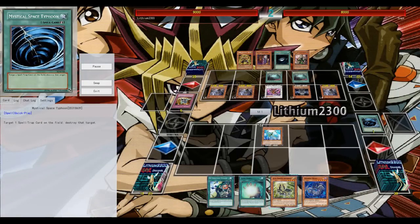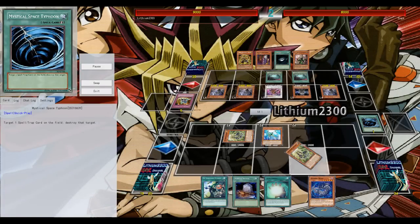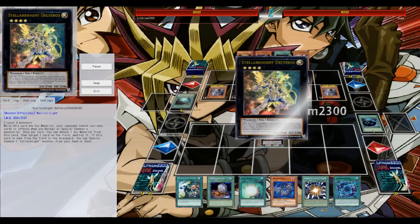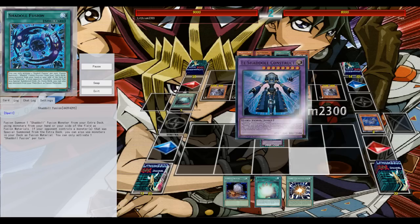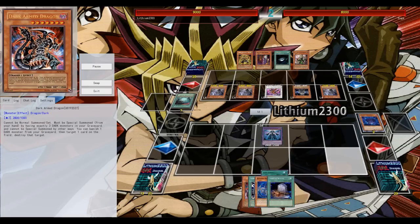I'm obviously going to Mystical Space Typhoon that backrow. If he negates it, it's obviously a Solemn Warning; if he doesn't negate it with Shien, eventually it's the Stick Chair combination. From this point I was sure I probably wasn't able to OTK, so that's why I popped both his Gateways, planning to go for a Soul Charge eventually.